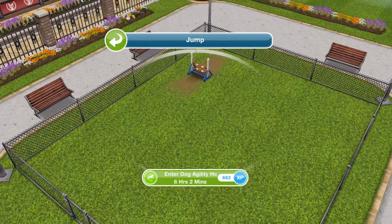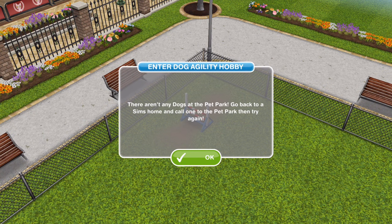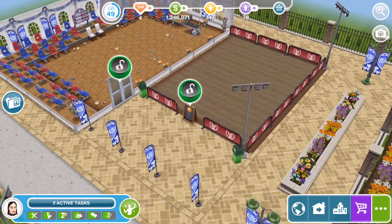I've brought a sim over. If we click on that, enter dog agility hobby for six hours and two minutes. There aren't any dogs at the pet park — go back to a sim's home and call one to the pet park and try again. Right, so we have to get pets over, which obviously makes sense. Let's continue building.